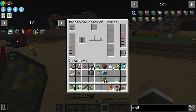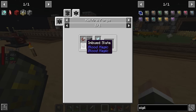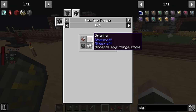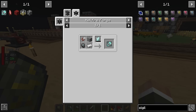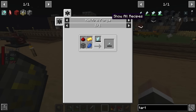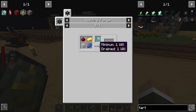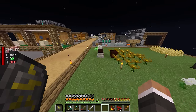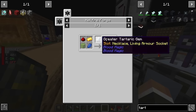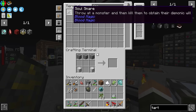The tricky part is the sanguine reverter, because while the recipe itself isn't bad — one imbued slate, shears, an iron ingot, and any kind of stone — we need a tartaric gem with at least 350 will inside it to craft it, even though it only costs 30 will. There are multiple tiers of tartaric gem and we have to work up through them.